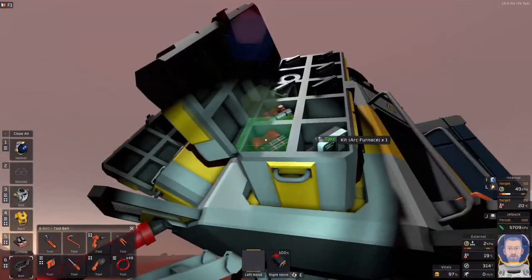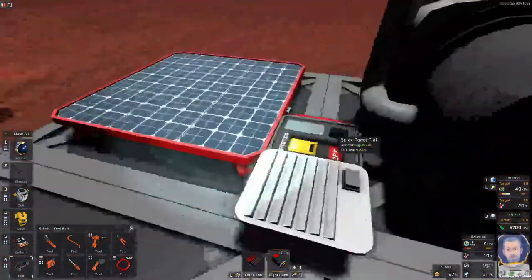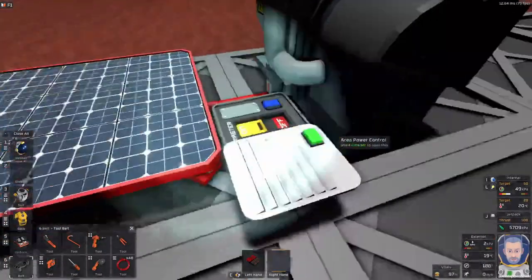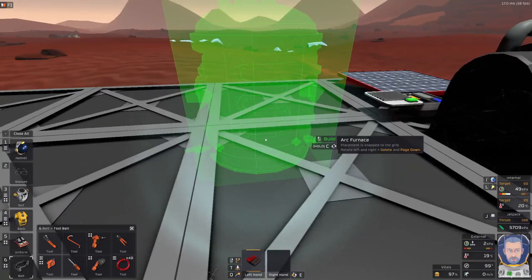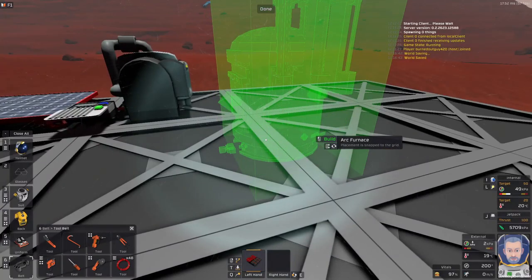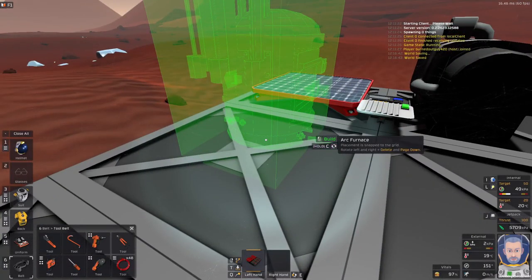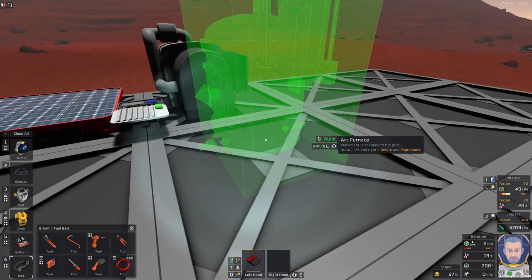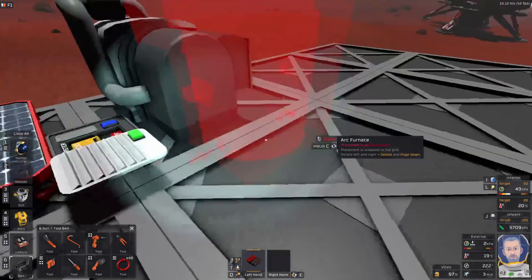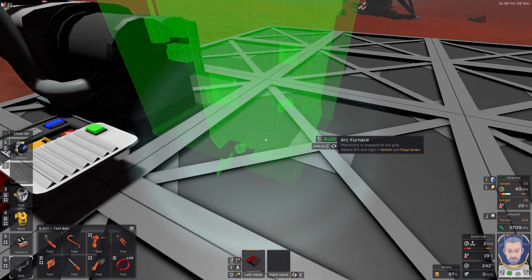We'll grab the battery up here and put that in. Now it's doing its power thing. The arc furnace: power goes in the front, materials come out the back. I could set it up so materials pop out the back, or I could come around the front and grab them from there.